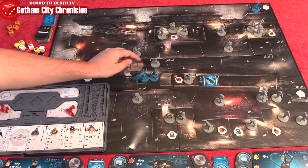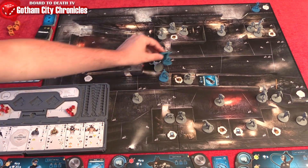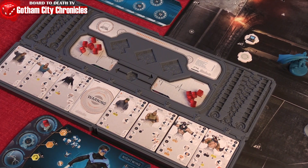Teamwork is required to win and the game is free form, meaning you can activate one character, then another, and go back to a previously activated character and resume their action or move. When all are done, the villains will have their turn to break apart the band of heroes.